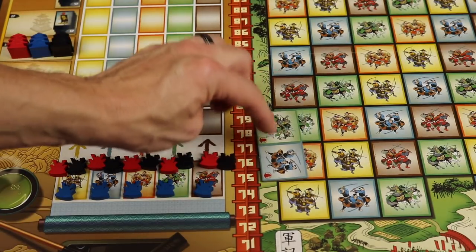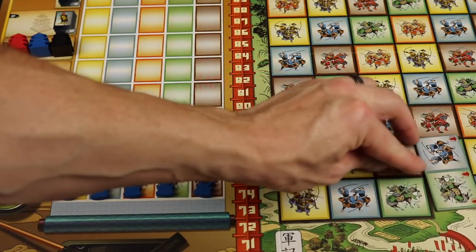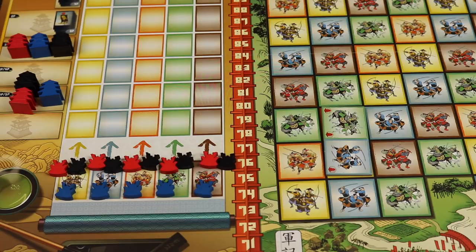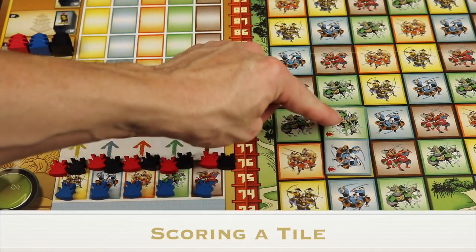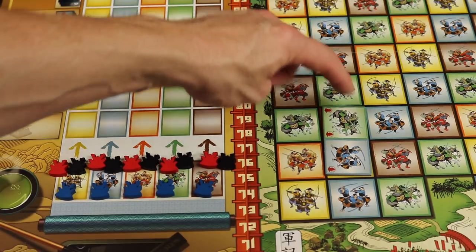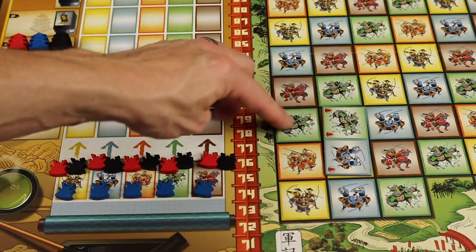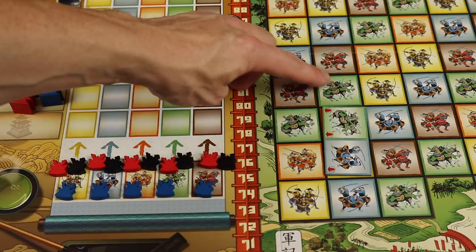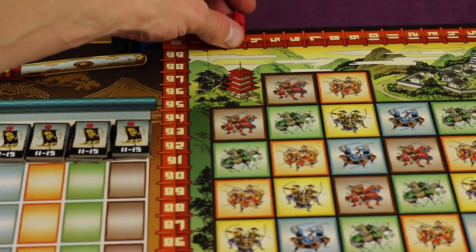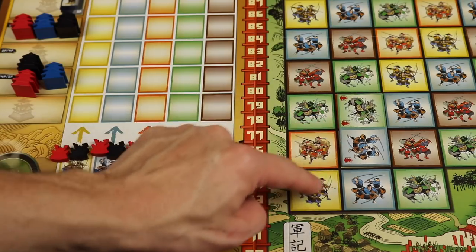You cannot place a tile if either side matches the color below it, and you cannot go off the grid. Once you've made a legal placement you can score points — there are different ways to score and you decide which type of scoring you want for both sides of the tile. For example, this green troop is adjacent — diagonal does not count — to two other troops of that same color. So you can take victory points equal to the total troops including the one placed and the adjacent ones. In this case that's three points for the green side, and you move your daimyo figure three spaces up the score track. Multiple players can share the same score space.